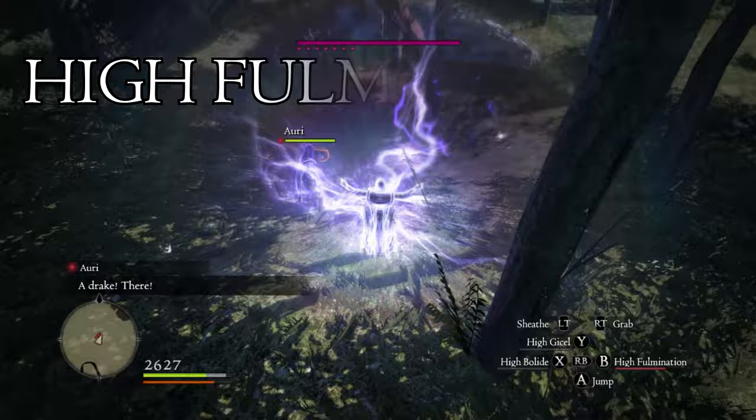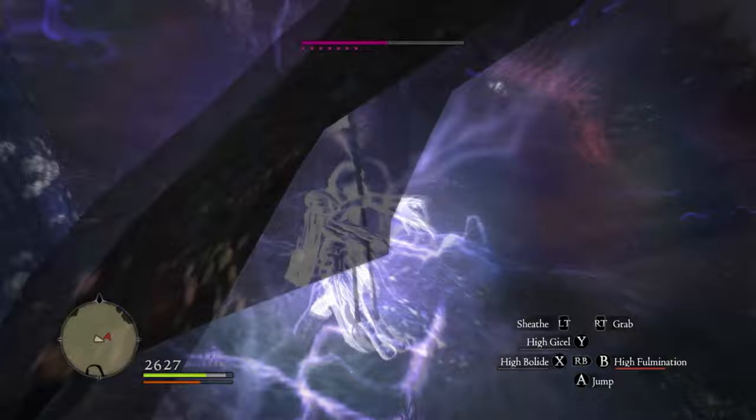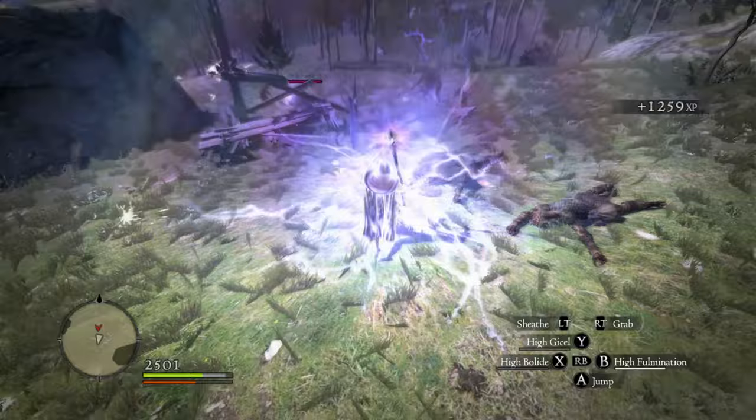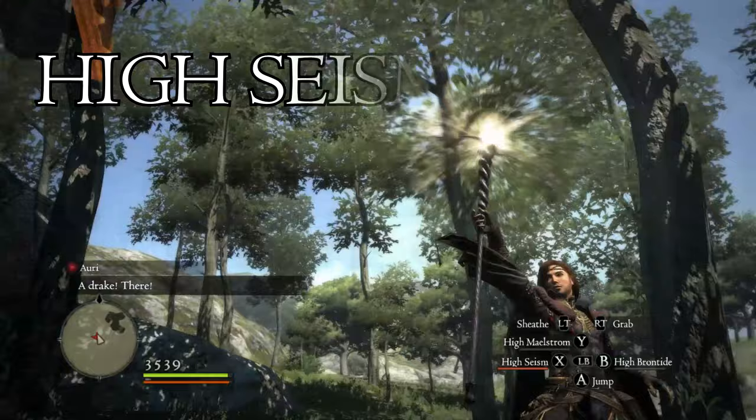High Fulmination allows the caster to say... I am the storm that is approaching! You create a spherical field of lightning that delivers damage to enemies within its radius while electrifying nearby allies, dealing additional lightning damage to foes who come into contact with them. Due to long cast times, it's best to prepare this one either prior to or going into a fight. It's great for dealing with groups and keeping pesky small-fry at bay. Like all of Sorcerer's unique elemental spells, this one's worth keeping on the table.